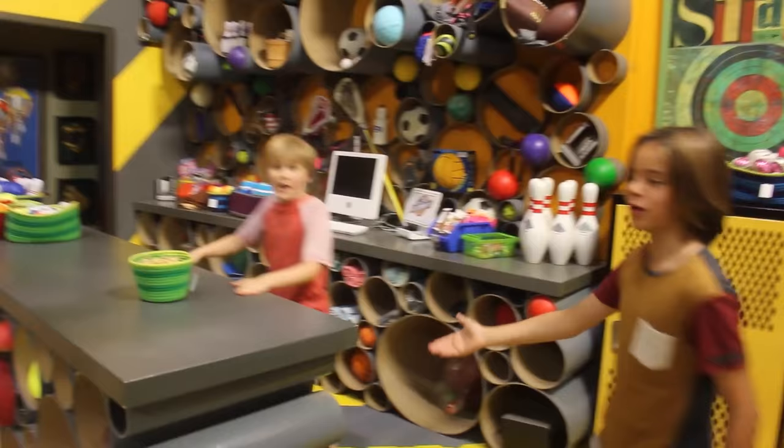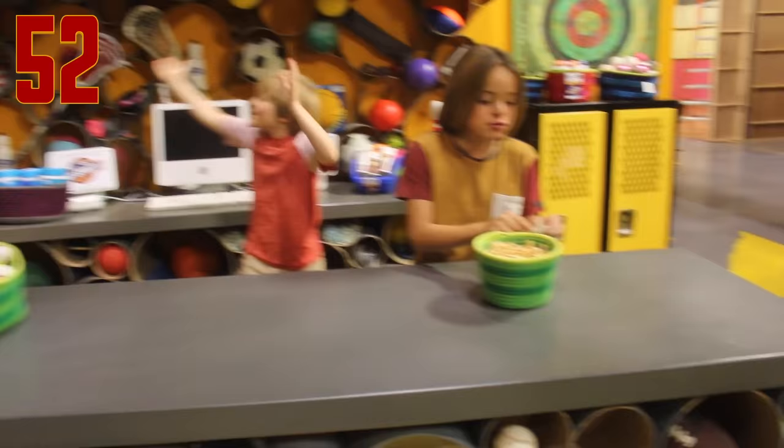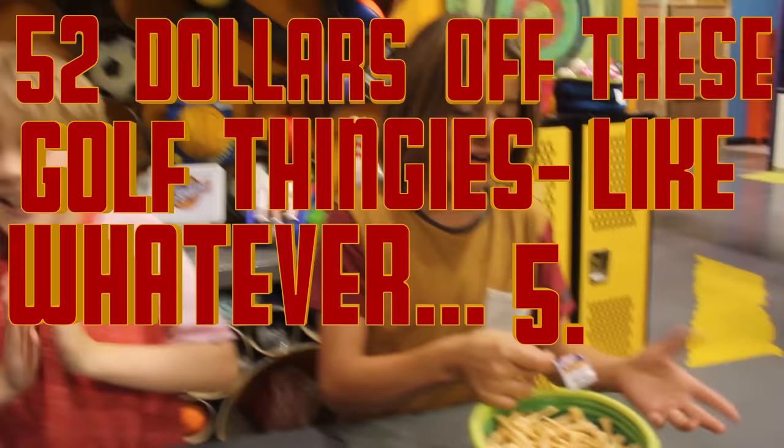This is the Gets 40 counter and stuff. The Gets 40 counter. And you get $52 off these golf thingies. $5.95. $52 off. A Nicky, Ricky, Dicky and Dawn share.